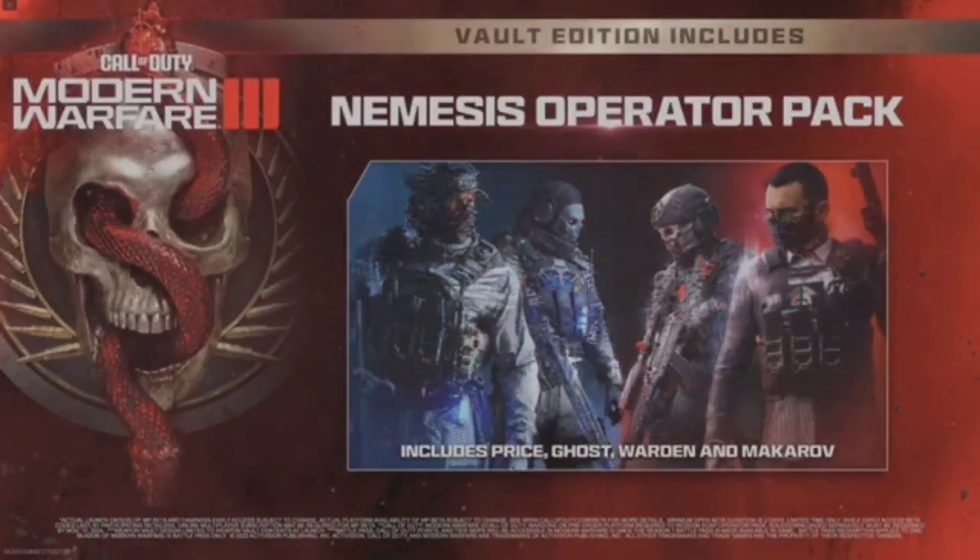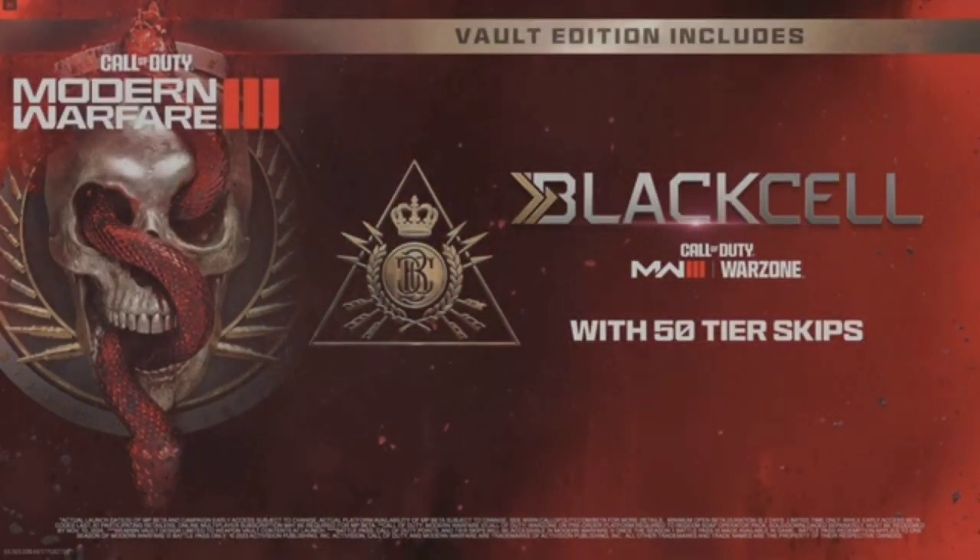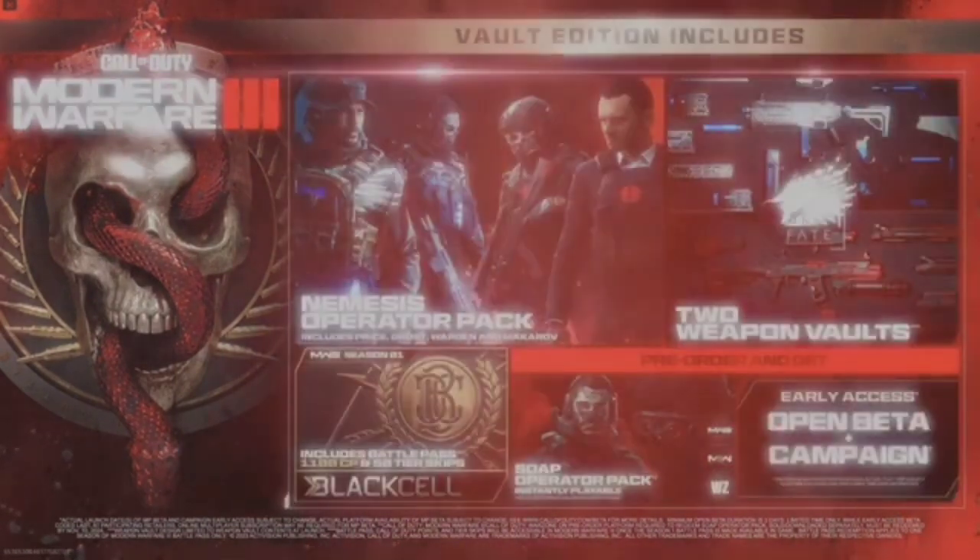Pre-order the Vault Edition and get the Nemesis Operator Pack, the Fate Weapon Vaults, the Season 1 Black Cell Bundle with 50 Tier Skips, and more.